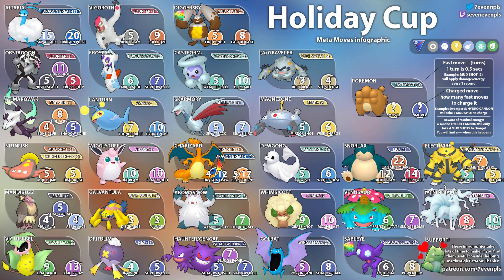Another Ice type is Abomasnow with Powder Snow — five Powder Snows to get to Weather Ball and seven to get to Energy Ball. We've seen Abomasnow quite a bit and we know how strong it is. Next up we have Haunter or Gengar with Shadow Claw — five to get to Shadow Punch, seven to get to Sludge Bomb, and seven to get to Shadow Ball. Gengar is mostly seen in the Ultra League and Haunter in the Great League, but Gengar can participate in the Great League too with a bit more bulk.